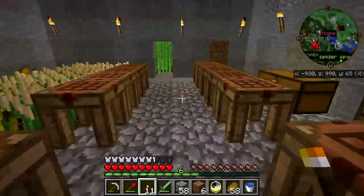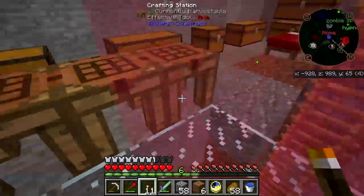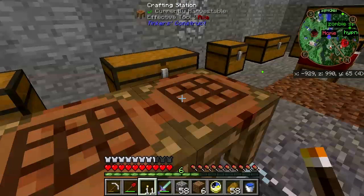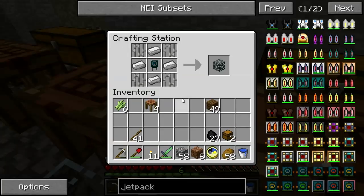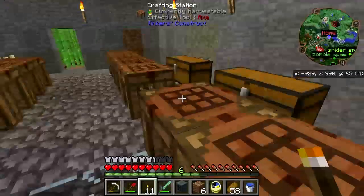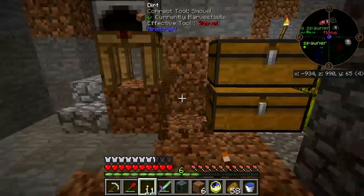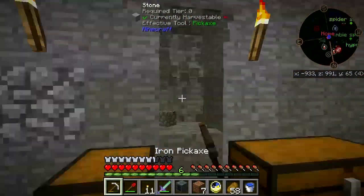So I figured I'm going to take advantage of what I've learned from recent adventures on Modsauce, and I am going with the Sag Mill for my early ore doubling. I'm going to set this thing down and carve out some space here.